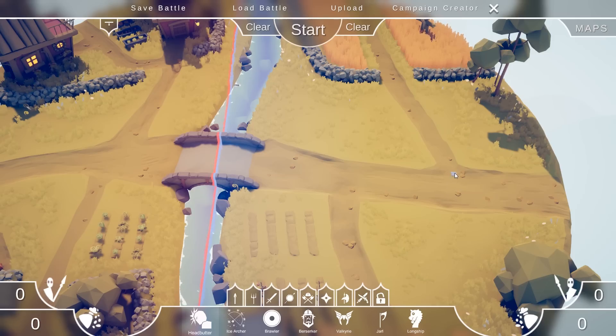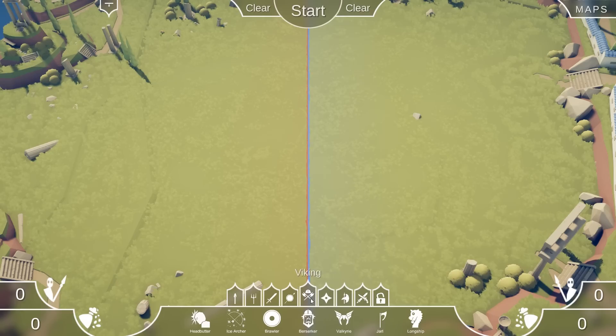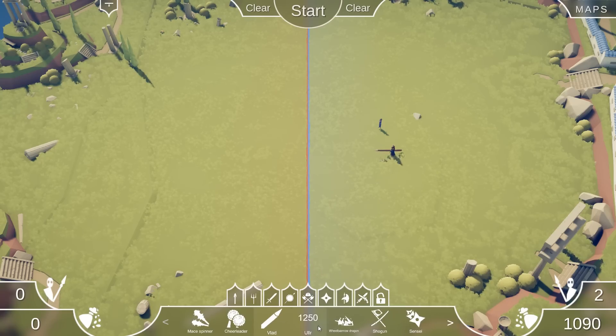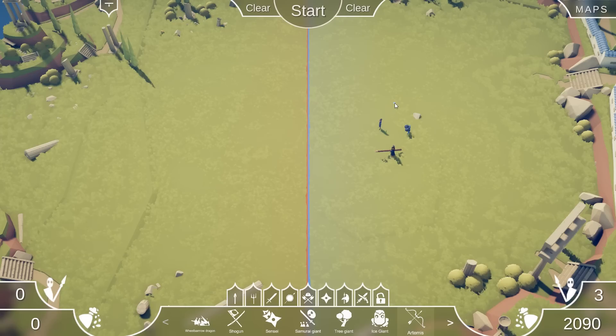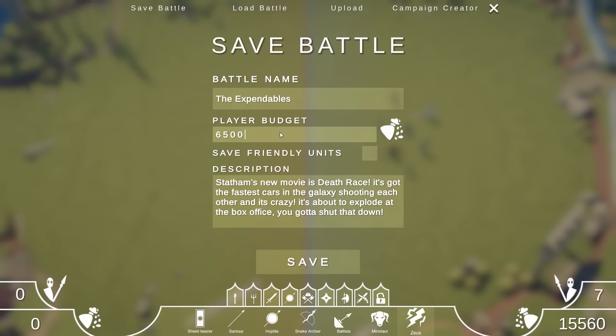After Death Race, he joins The Expendables — what an amazing movie. The Expendables has the baddest action stars in the galaxy all together kicking some ass, so we're going to focus on the strongest single units to find some real badasses. It's got Jason Statham the headbutter, definitely Vlad — he's a bit of a badass. There's a cheerleader, Artemis, Sensei — Sensei's insane. The Monkey King is a bit of a badass. What about Zeus? Now this is a 15,000-point army. Giving somebody about 8k to deal with this could probably handle it — we'll give them a budget of about 6,500.